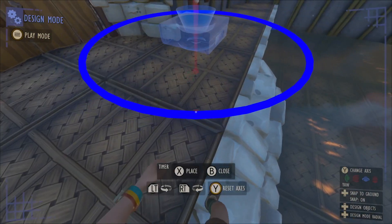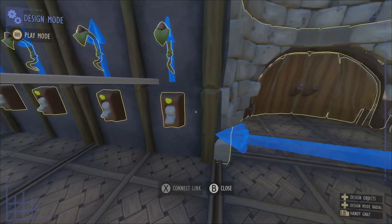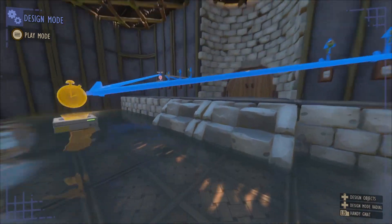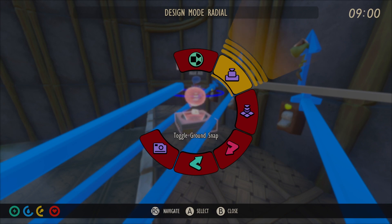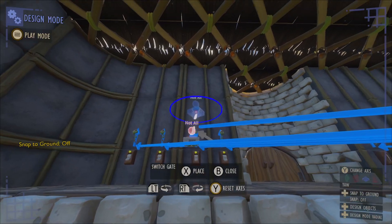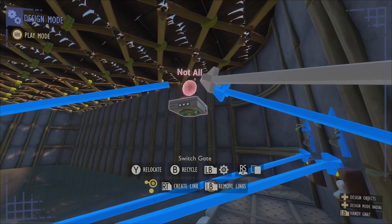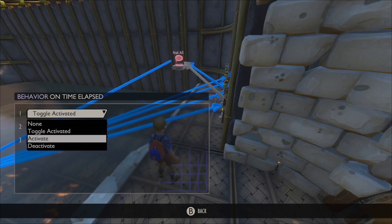Then we want to grab a timer and place it directly in the middle. We're going to link our switch gate to the timer, and then the timer back to every single switch. In the timer settings, we want to drop the duration all the way down, set it to turn off, start on play, and leave the other settings as is. I'm also going to turn off snap to ground on the switch gate and bring it up a bit for visibility of the links. For the link from the switch gate to the timer: on conditions passed, we want to start timer; on conditions failed, no behavior. And for the links of all the switches from the timer, we want them to deactivate.